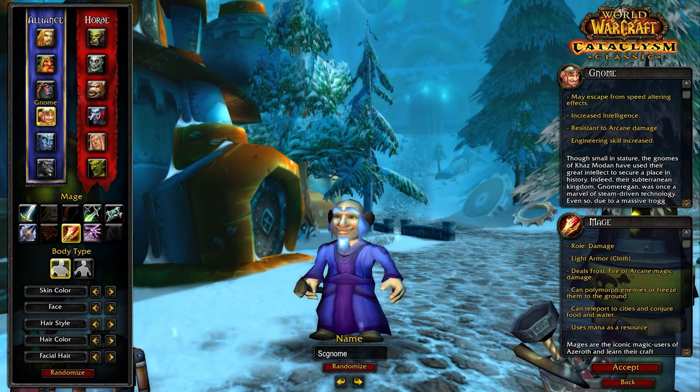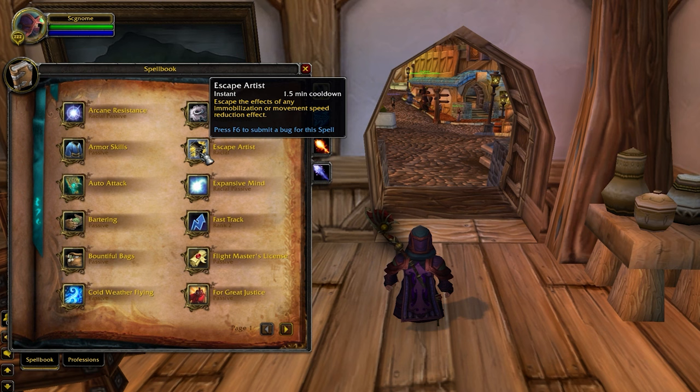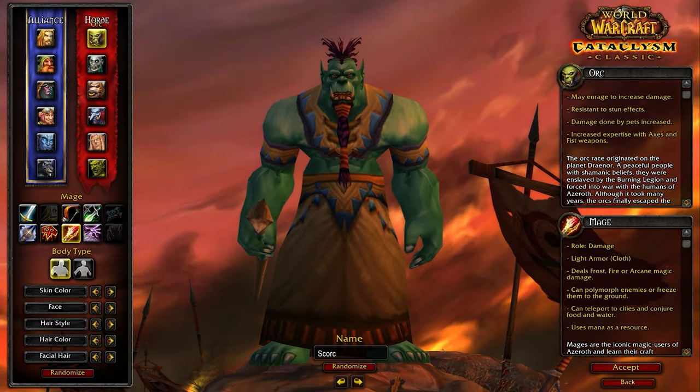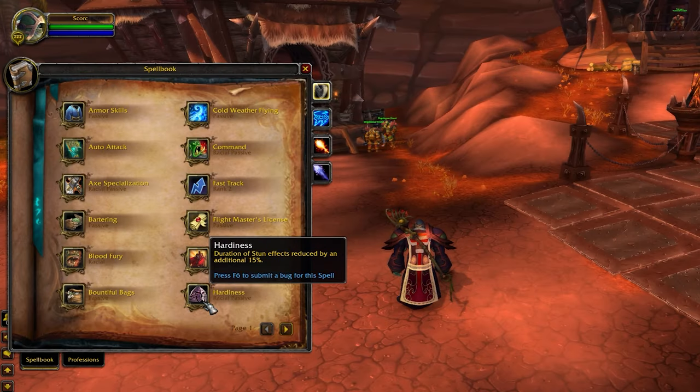Your alternative pick for the Alliance is going to be Gnome. You won't see this recommended too often, but for Mage, the Expansive Mind racial that increases your mana pool can be extremely useful. Additionally, Mage survivability is tied to your ability to kite, so having an extra root break from Escape Artist can really go a long way. For Horde, you really only have one option, and your best option is going to be Orc. The stun reduction provided by Orc is very powerful and can easily be the difference between winning and losing a game.